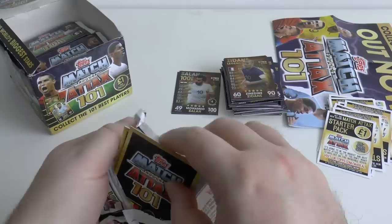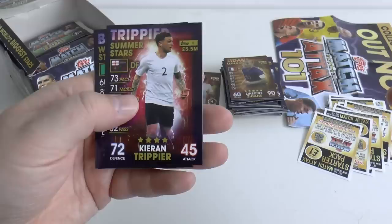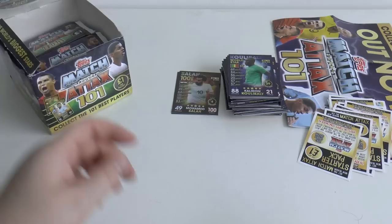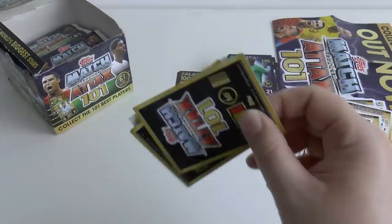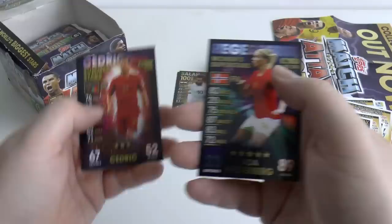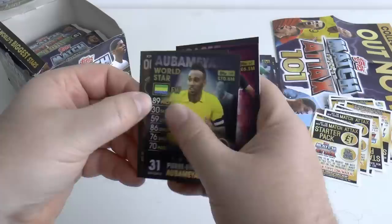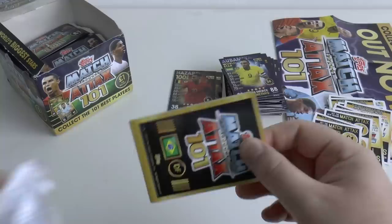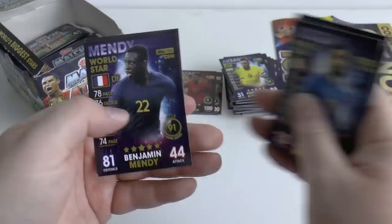Pack ten: Koke, Neymar, Trippier, Bonucci, Lozano, and Koulibaly World Star. A lot of speculation around Koulibaly, but Napoli chairman De Laurentiis is notoriously hard to deal with. And that one-in-25-packs card: Ada Hegerberg, the Ballon d'Or ladies winner. Pack eleven: Cedric Suarez, Fardy, Fraser, Giroud, Aubameyang. And our next 100 club — Real Madrid's Eden Hazard, who scored two goals in the Europa League final, giving Chelsea their trophy and earning Maurizio Sarri his first ever trophy.